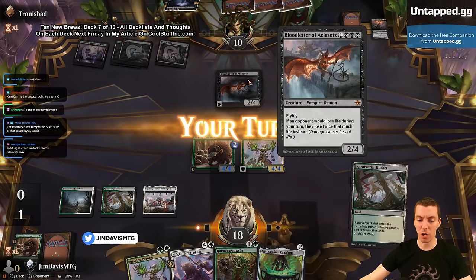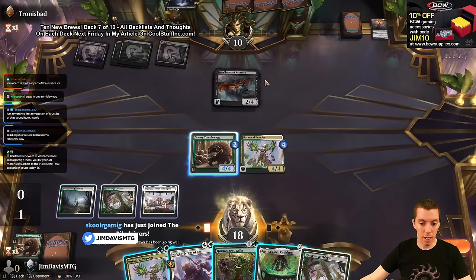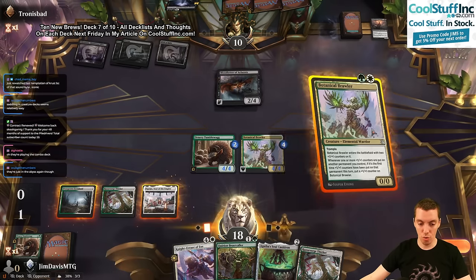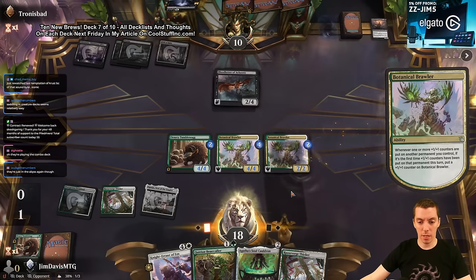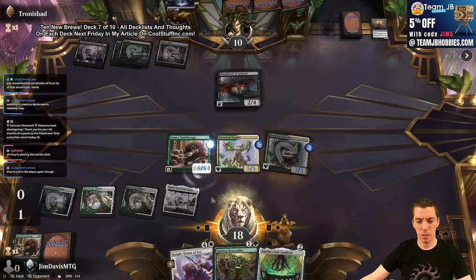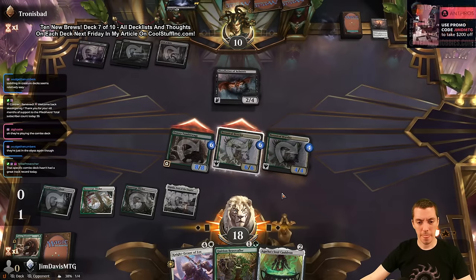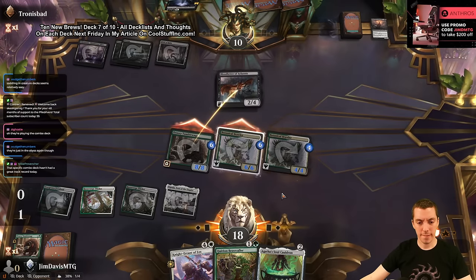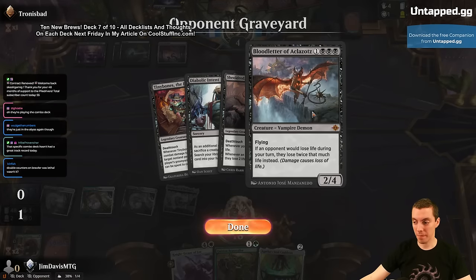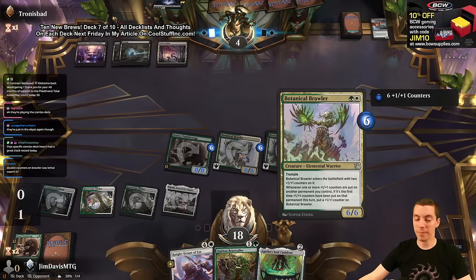They play Blood Letter of Aclazotz — there's a two-card combo with this card and a five-mana sorcery that halves a player's life, making it a two-shot kill. But we're going to kill them anyway. Brawler and crew, then do it. They're in the abyss — they have to block no matter what. Add counters, crew the thing, double the counters — this is a 6/6 — yeah that doesn't actually matter. They go to four, we say go. The Blood Letter combo doesn't look super good today. Wait — the Brawler has trample! That doesn't actually matter here though. Hi, I'm Jim, welcome to Ten New Brews — that works for me!